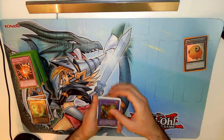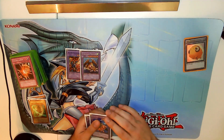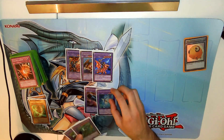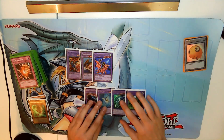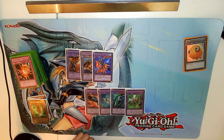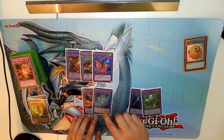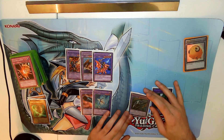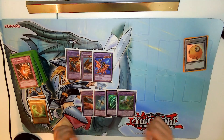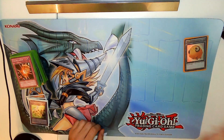For the fusion monsters we have Flame Swordsman — we already saw that — Thousand Dragons, which is Baby Dragon and Time Wizard, and Alligator Sword Dragon, which is Baby Dragon and Alligator Sword. Lastly we have the four Hermos fusions. Joey's fusions are in my opinion the most versatile because they just need generic monsters: Claw of Hermos and a warrior, Claw of Hermos and a warrior, a dragon and Claw of Hermos, and a spellcaster and Claw of Hermos. That's the Joey Wheeler deck profile — hope you enjoyed it and see you guys next time!